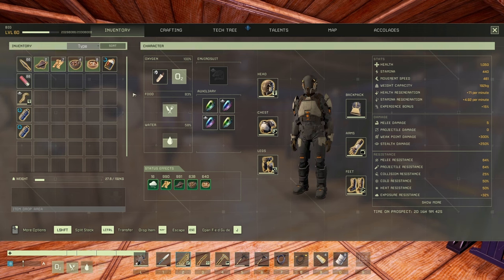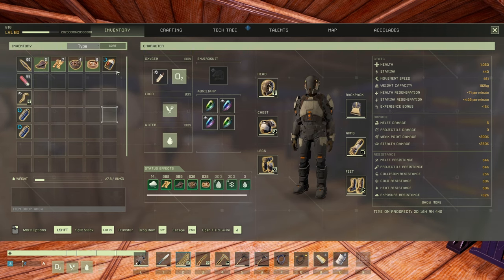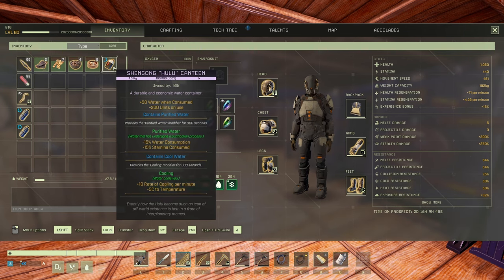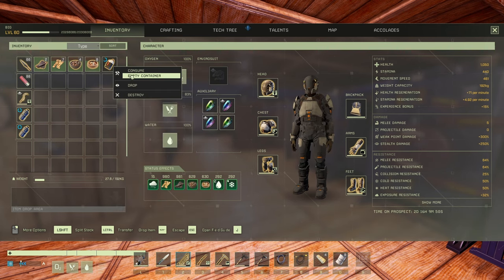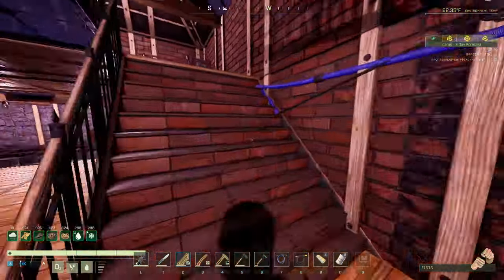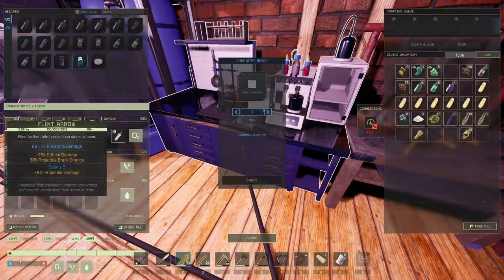Let's get back into the game and check things out. I'm a little thirsty — oh look, now there's an 'empty container' option! I only have water in this one, so now I can empty it. Amazing. Let's see about that pill we can craft.